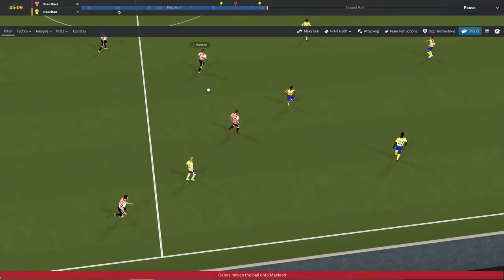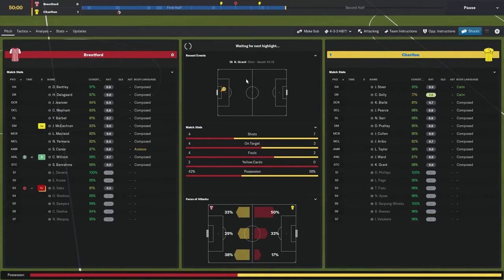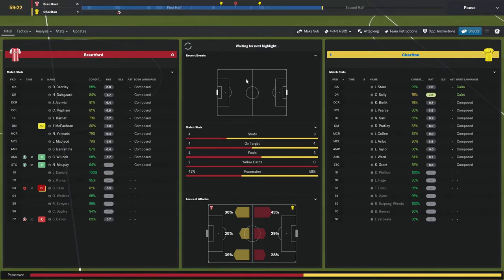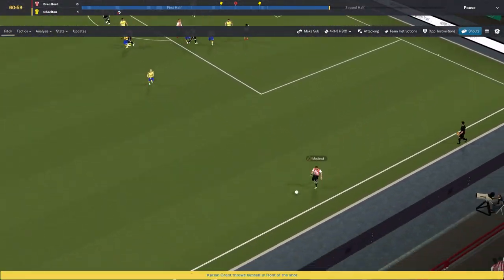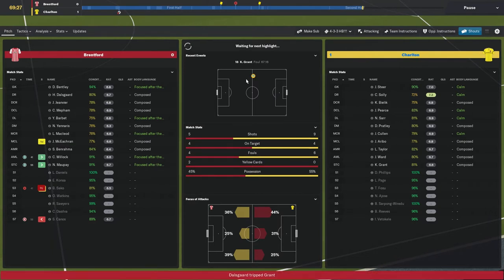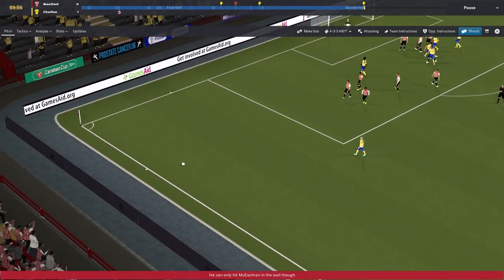Brentford kick off the second half. Canos on the ball, out to Janaris - intercepted by Charlton, but nothing comes of it. One thing we are doing really well so far this season is possession - again at 60%, which we kept around about that for the Shrewsbury game. We just don't seem to be making anything out of that possession. Brentford win a corner at 60 minutes - we clear it halfway but McLeod picks it up, though nothing comes of it for Brentford. At 70 minutes in we're still one-nil up. Jamie Ward with a free kick - straight into the wall.